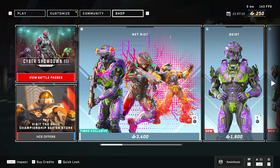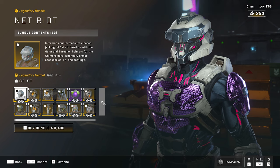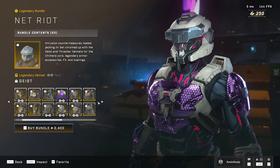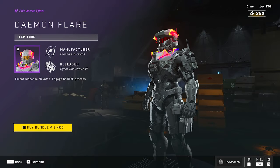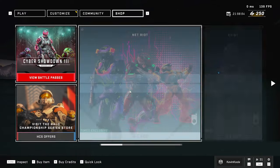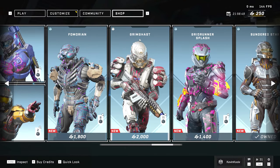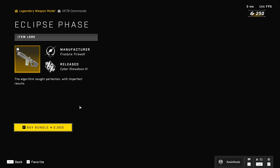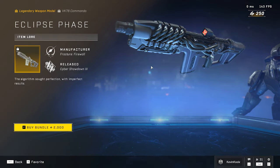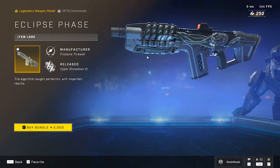When it comes to the shop, you're probably wondering how do you get that really cool weapon model for the Commando? Well, surprisingly, it's not in the big bundle right here for 3,400 credits. You do get a lot of armor sets, coatings, emblems, and things like that. The armor effect does look kind of cool, but if you want the weapon model, it's actually in a separate bundle — the Grim Ghast bundle — and you get the weapon model right here, which does look pretty awesome. But if you want the weapon model, you kind of have to spend a little extra cash.